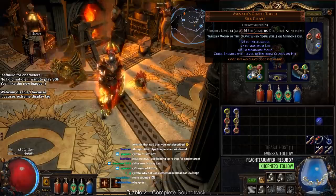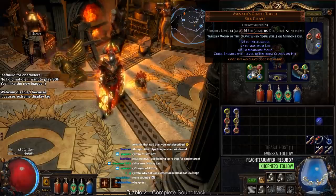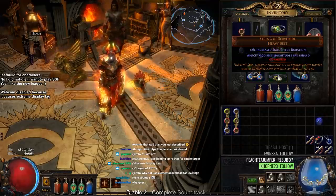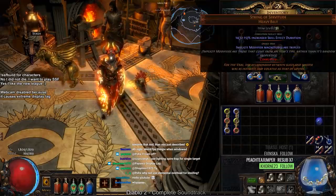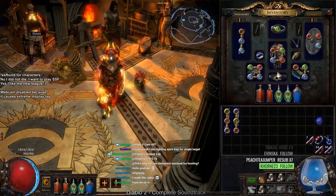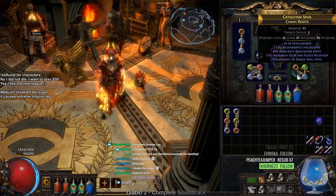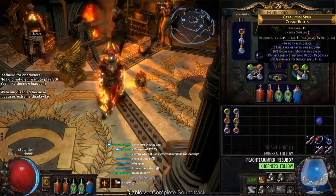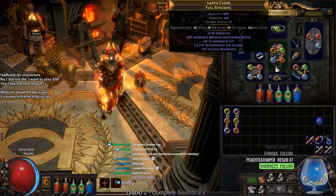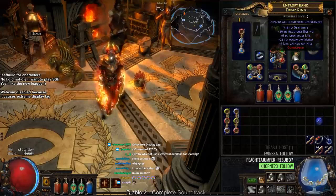I ended up finding some Assonance Gentle Touch gloves, which are pretty good because I don't really have anything else right now. I've got a String of Servitude which rolled skill effect duration — we found two of them but this is the better one. I also ended up getting some 30 movement speed boots from the Temple of Atzoatl.